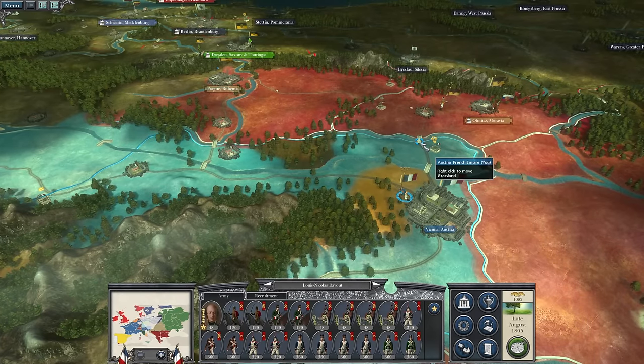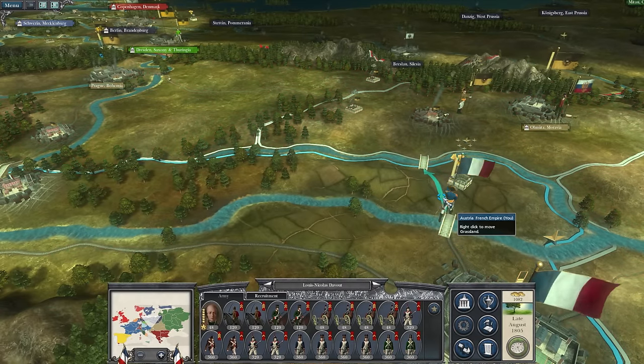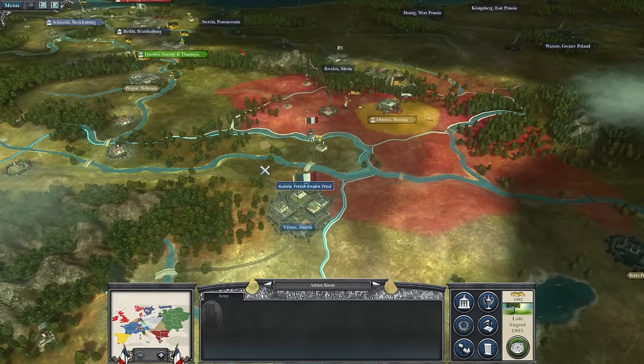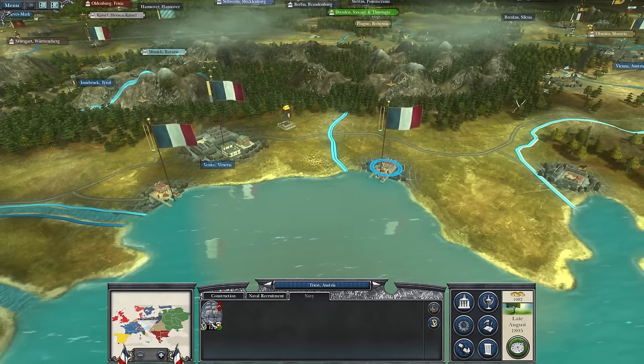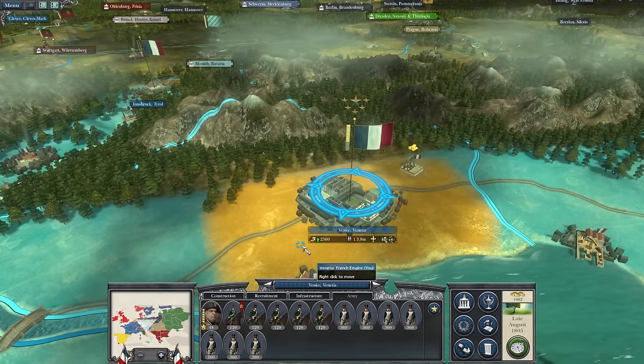For now, I'm going to pop Davo on the bridge here to try and posture that Austria and Russia should not try and press the attack against us because we're in a strong position. We've got more merchantmen — let's grab them all together and just check my army here. Getting a lot of infantry.